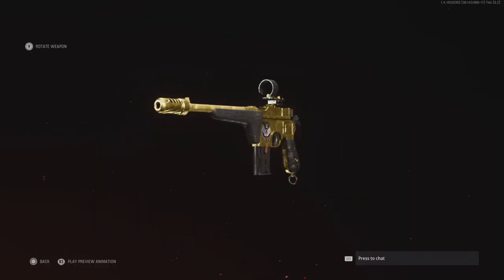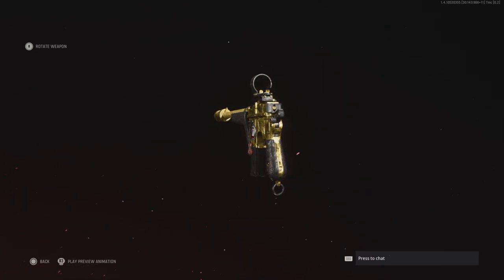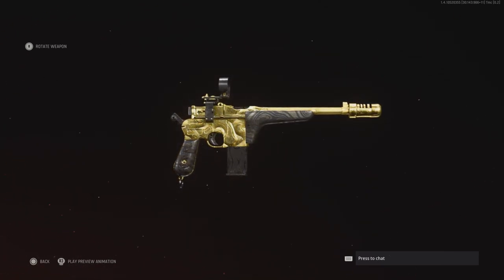Hello everybody, I'll be showing you guys how to get the gold camo for the machine pistol. This is how the gun looks — not too bad, I like the black and gold together.